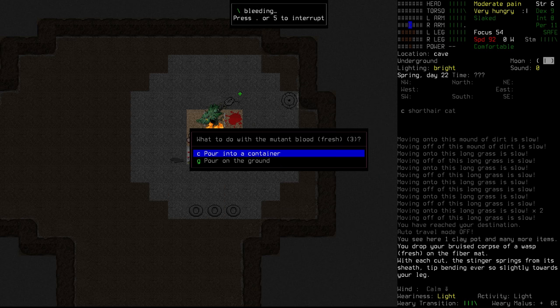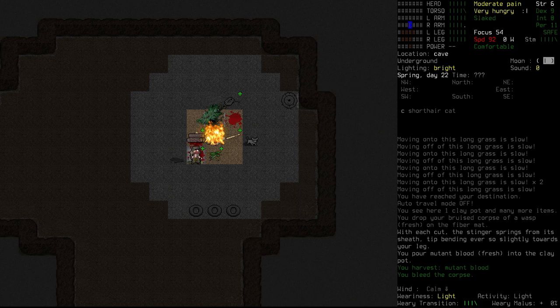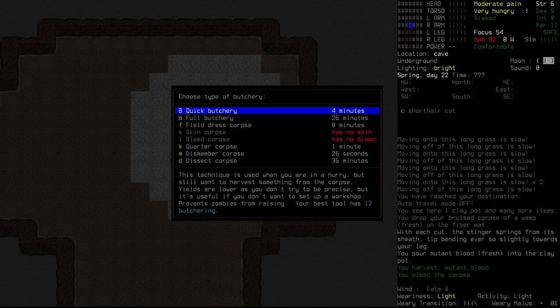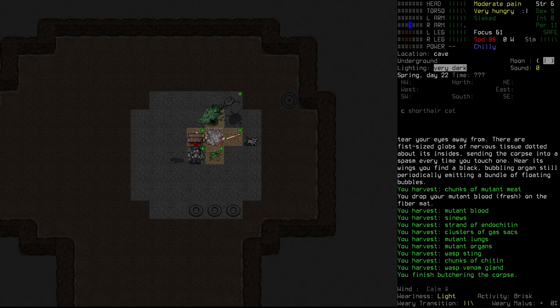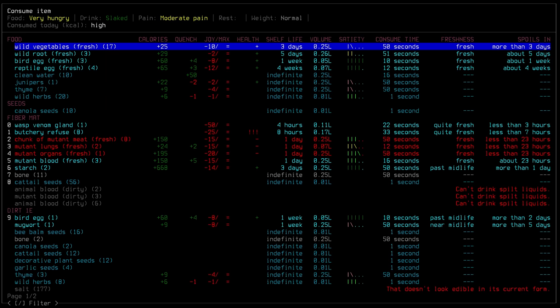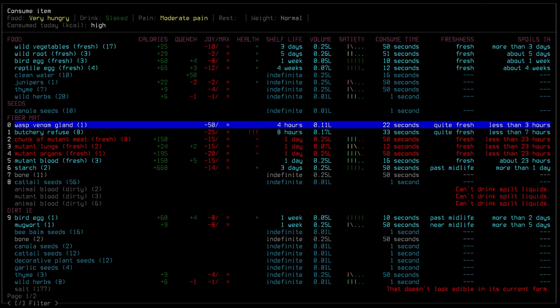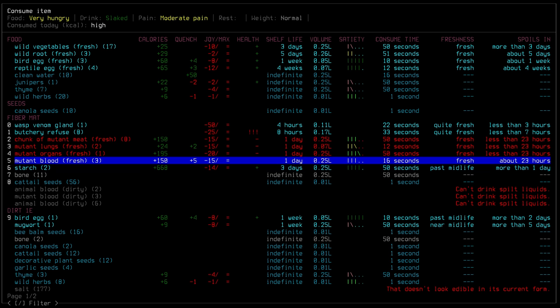Three mutant blood - of course, we're not going to be able to eat this. We'll put the blood in the clay pot, and it probably means that the wasp is going to be mutant blood as well. We'll field dress it - or we could just go full butchery. Let's go full, see what we get. We got quite a bit of stuff there - we got more mutant blood, we got sinew, we got a strand of endochitin, clusters of gas sacks, mutant organs, skins, a venom gland, and a wasp sting. The mutant stuff - not great for us to consume. The venom gland supposedly is totally okay, but that doesn't really do anything other than properly poison us. The mutant blood - I'm not seeing any negative health effects reading that, we could try and cook the stuff up.